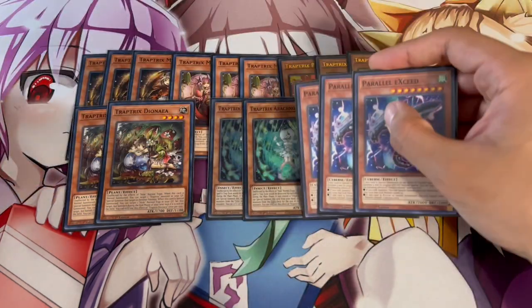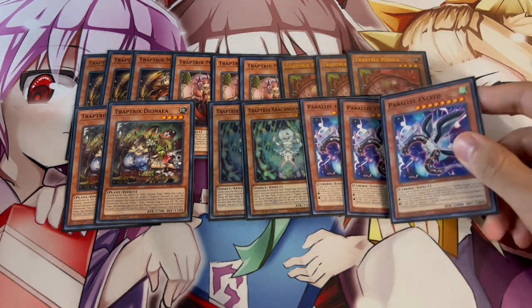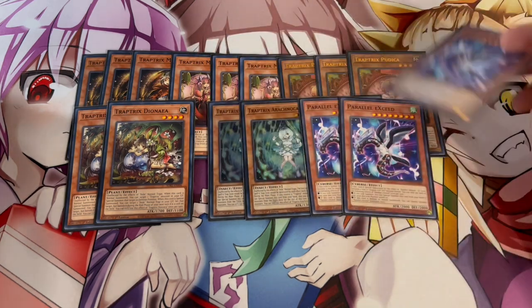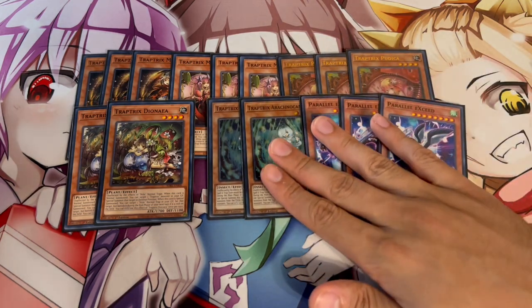For the honorary Trap Trick monster, we're playing three Parallel Exceed. When you link summon, you summon Exceed, which gets you to a rank four — and that's really powerful. Pretty much any Trap Trick monster with Parallel Exceed is like a full combo just because this is always going to get you to a rank four. That's why we're playing three Parallel Exceed.